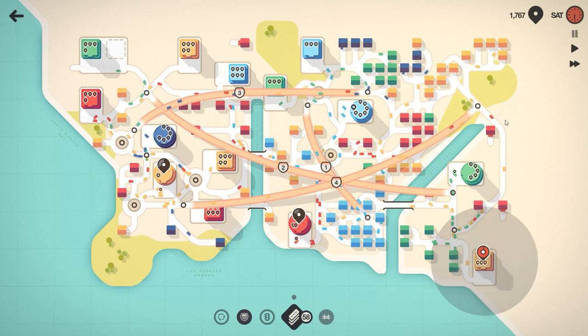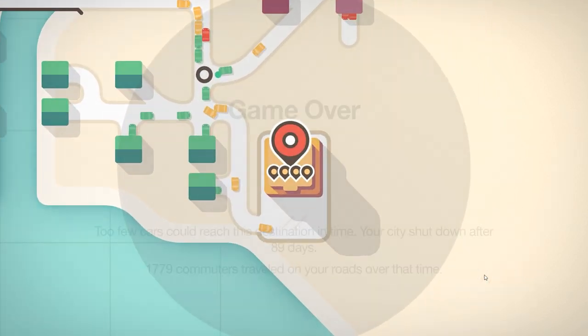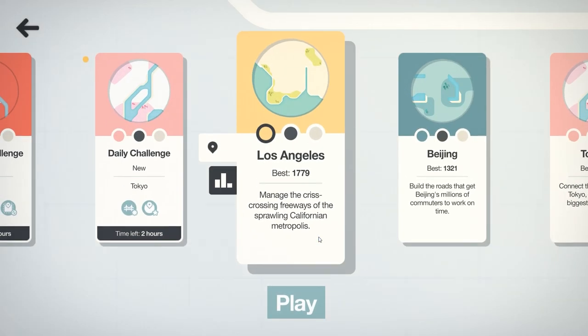This area is actually getting blocked up too — we have to try to do a traffic light in this area. Another motorway — we could set one up. But I think we're about to lose the game right here, because we can't quite deliver any more yellow cars. There it goes. Well, we tried. But 1779 — that's a little bit better than I did last time.